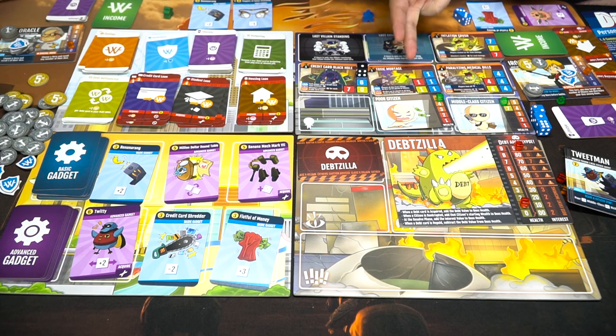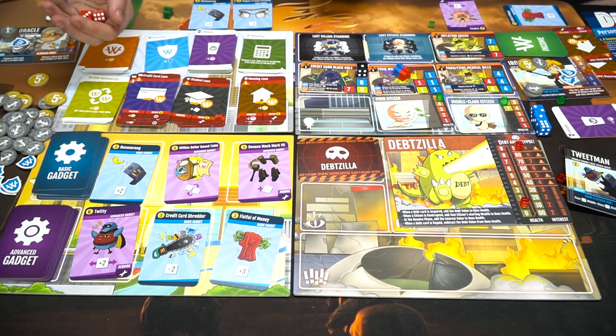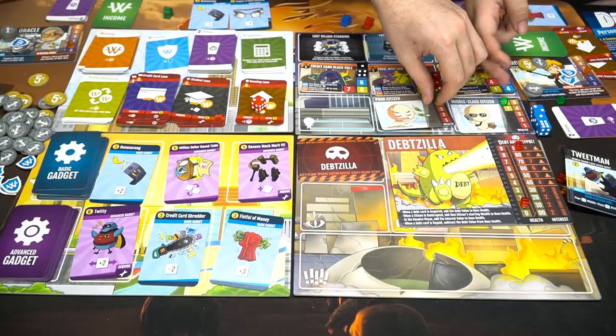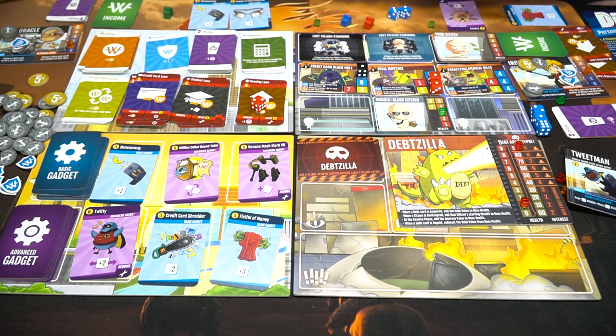I have six currency. Two happiness — happiness is actually really powerful for my character. We're gonna have to go fight the Toxic Mortgage because it's a passive and we've gotta get rid of it. I'll use my insurance and take this gadget to battle. I get two dice plus one of yours. Minus one, minus two — I re-roll one of my dice. We shall depart from this.